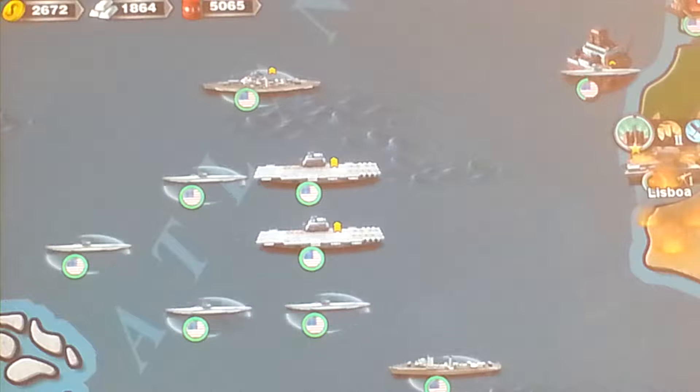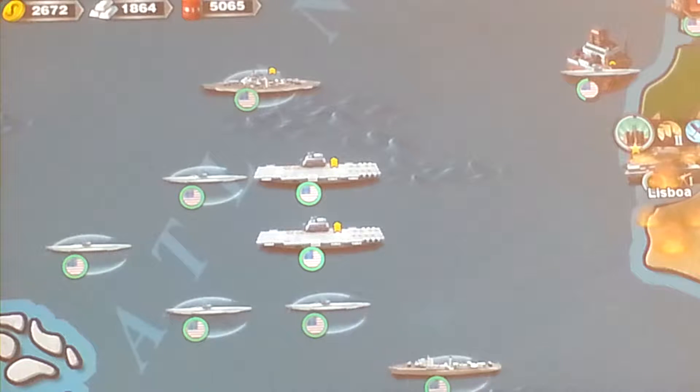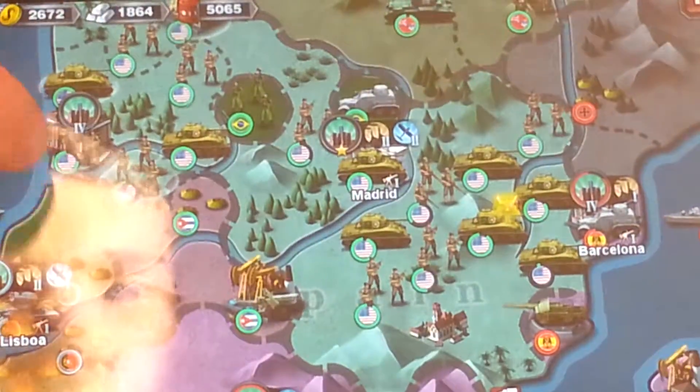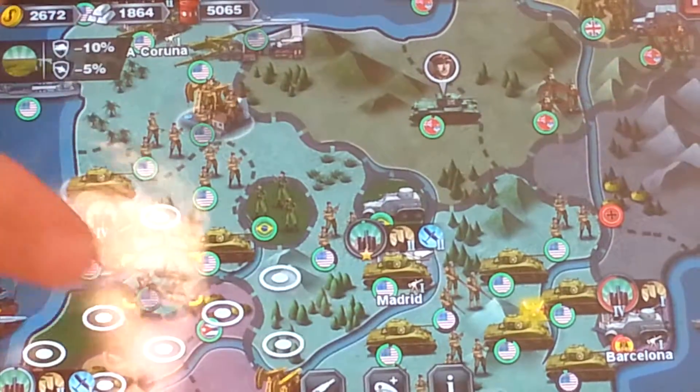How's it going everybody, Battlefield Telescope here and welcome back to World Conqueror 3. This is episode 6 of our United States campaign playing in 1943 during World War 2 against the Axis powers. We are right where we last left off — we were bombing Portugal, and this episode we are going to try to capture Barcelona. We need to end the turn.